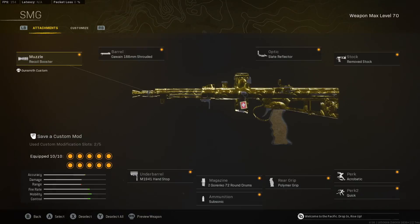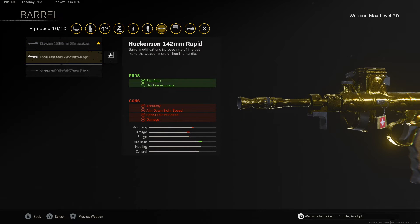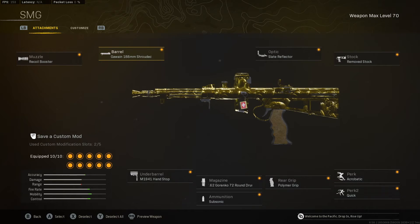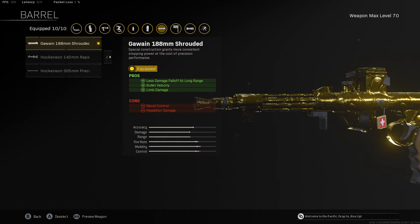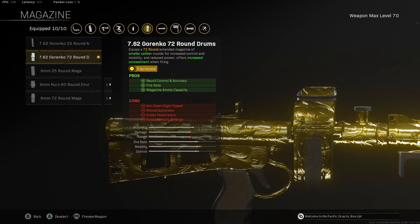For the class setup, you're probably going to notice one thing I've switched on this close range build — from the Rapid Barrel to the Shrouded. The Rapid Barrel actually kills slower than the Shrouded. With the Rapid Barrel they had to nerf it a bunch. The Shrouded Barrel gives you much better range — you don't have your third damage range fall off, so instead of only being able to use this weapon out to about 16-17 meters, you can use it out to as far as you can aim it well. The rest of the attachments are geared towards movement speed or accuracy, and the Garenko 72 round mag is for recoil and accuracy while increasing fire rate to be more forgiving if you miss a shot.